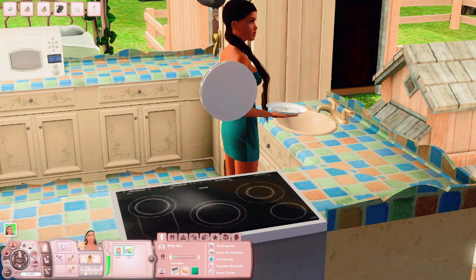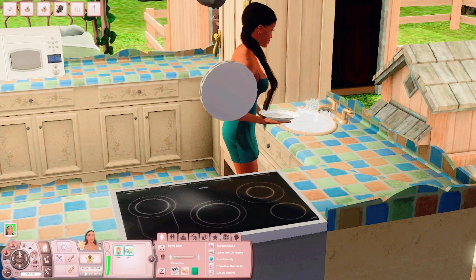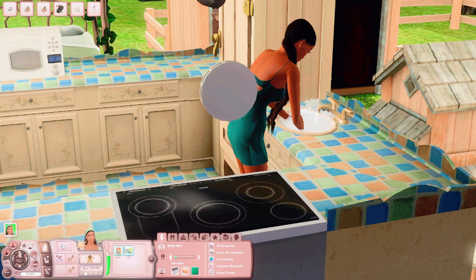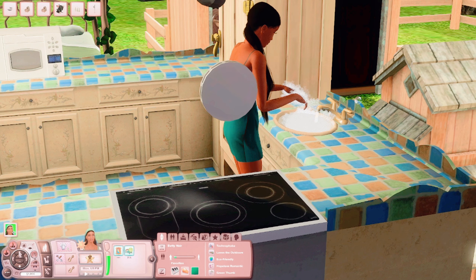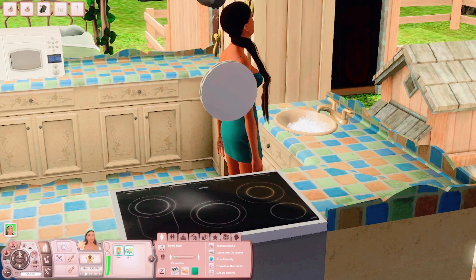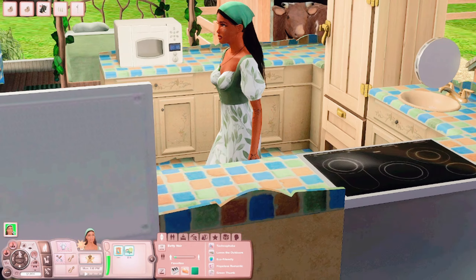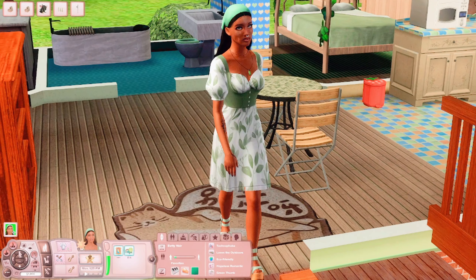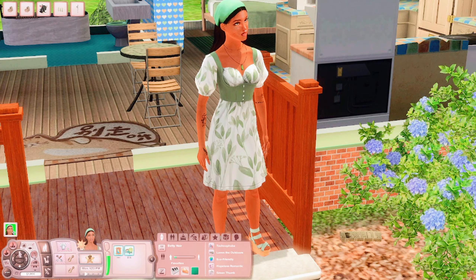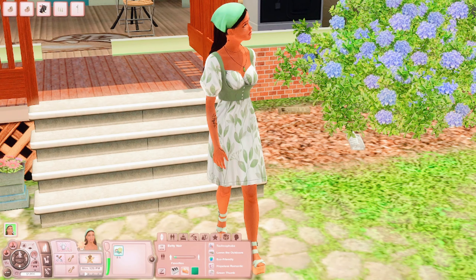We're going to be focusing on our little itty bitty farm. I have to move stuff around and get another chicken coop just so we can generate some more funds. I kind of want her to move out of here as soon as humanly possible because we just need her to get into a bigger place — I had to use move objects to place the cows, so this is not big enough.